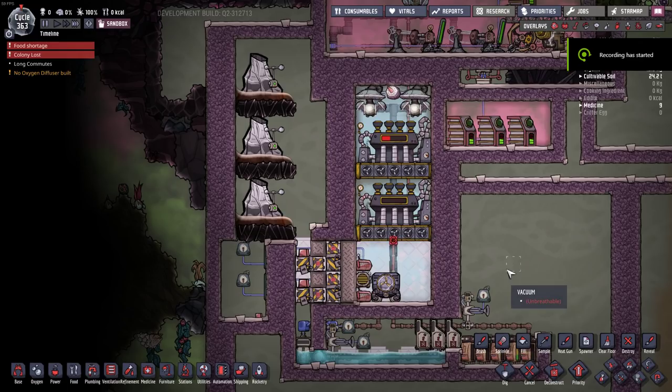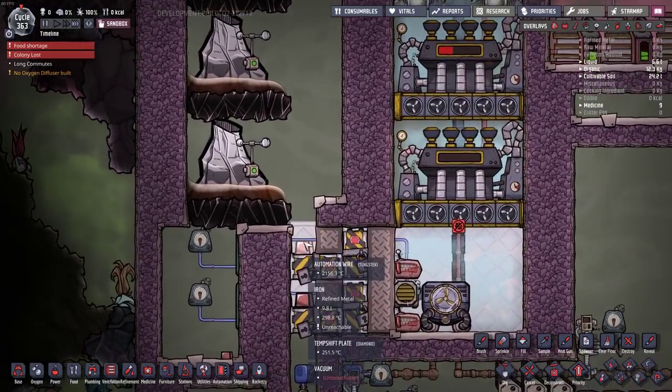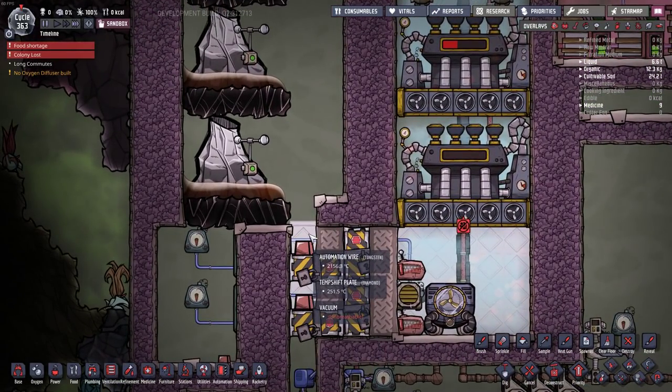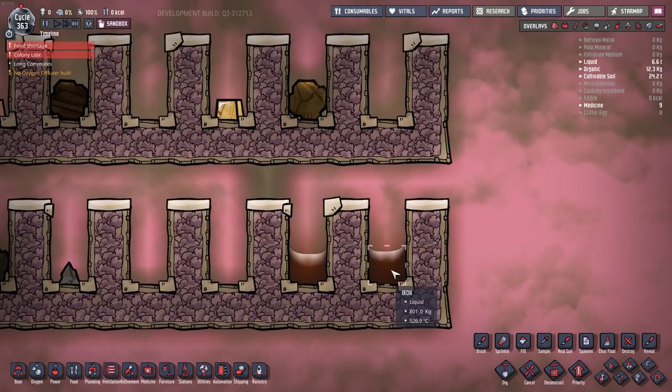Anyone who has seen the previous metal tamer design will notice huge similarities. There have only been some minor modifications — specifically to prevent metal tiles from forming. There were a few reports of metal tiles forming, and I had it happen twice on my gold volcano over about 1,000 to 1,200 cycles. This requires a minor fix and complicates things, so to prevent that from happening, here is the mechanic that causes it.